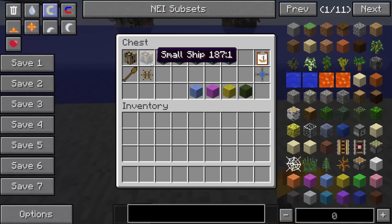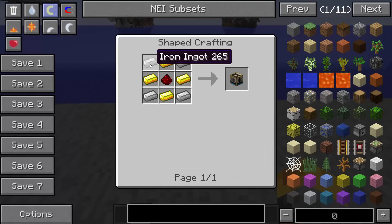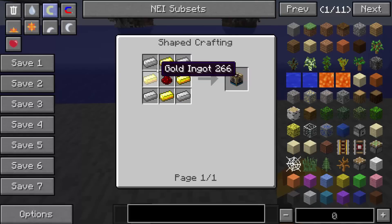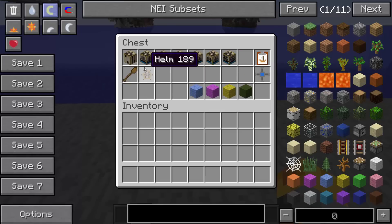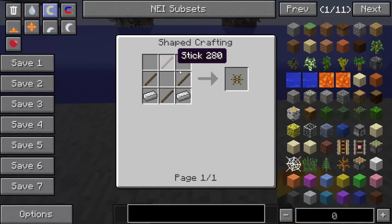To make the paddle it's just five sticks in a cross formation. The next one, the small ship, allows up to 200 blocks and is made with four iron ingots, four gold ingots, and a redstone. From this point on you use a helm to sail the ship. A helm can be made from four sticks and two iron ingots.